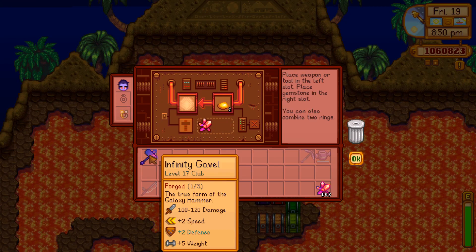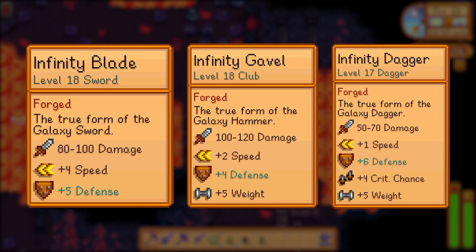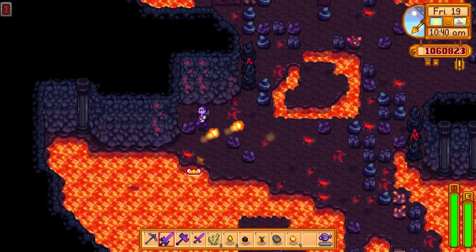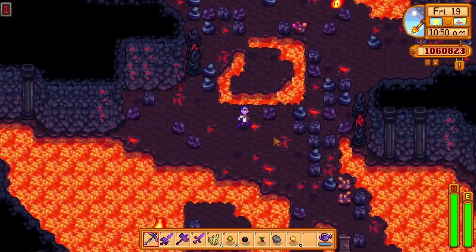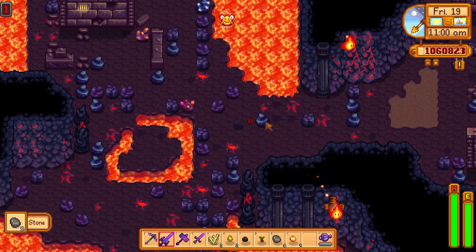Topaz gives you an additional defense level per upgrade in the forge. The infinity blade starts at a base of plus 2 and goes up to plus 5. The gavel starts at plus 1 and goes up to plus 4, and the dagger starts at plus 3 and goes up to plus 6. Defense reduces the total damage you take by 1 point per defense level — for example, a green slime usually deals 4 to 6 damage, but with plus 1 defense this is reduced to 3 to 5. Since enemies start dealing well over 20 damage at higher levels, this isn't the most helpful upgrade.